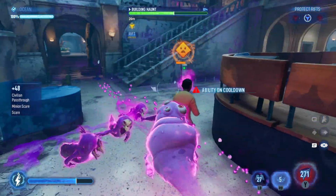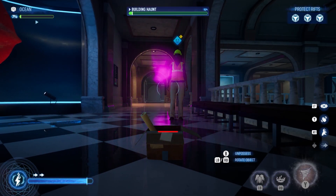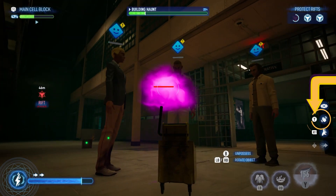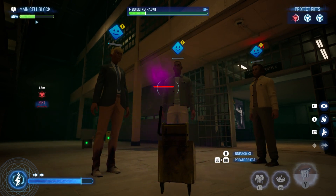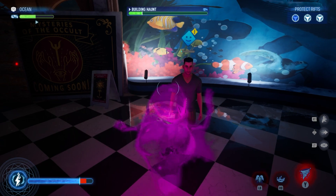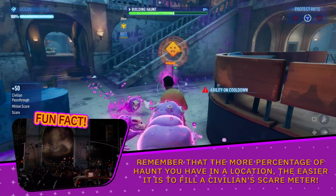Dealing with civilians: remember that fully scared civilians add 5% to a location's main haunt meter, so don't sleep on sliming those pesky tourists. You can also scare civilians by possessing an object and taunting them by pressing Y on Xbox or Triangle on PlayStation. This ability looks like a hand waving on the UI. Once used, it will take a small amount of ectoplasm energy and the civilian will have a caution sign above their scare bar. Scaring them now will cause a critical strike and in some cases cause the civilian to instantly reach max scare levels and flee. Fun fact: the more haunt percentage you have in a location, the easier it is to fill a civilian's scare meter.